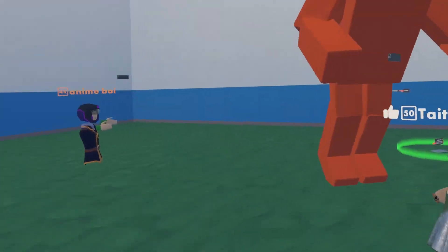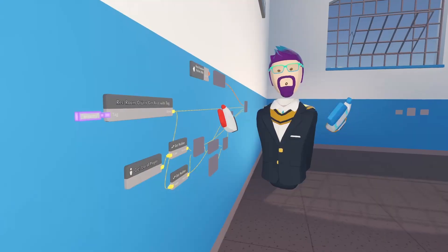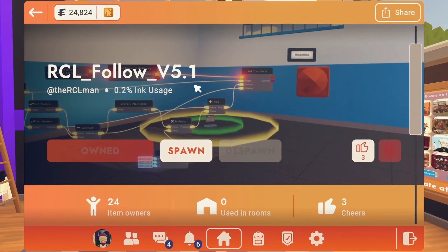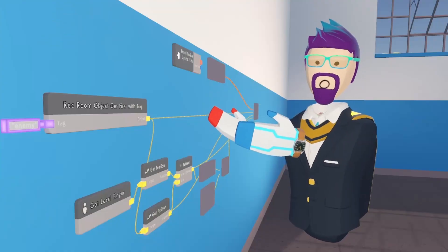Today I'm going to show you how to make something follow the closest player in Rec Room. We are starting with the circuits we made in my last video. You can go to the invention store and get it for free, or you can go watch previous videos.